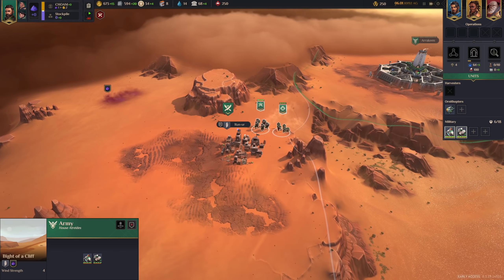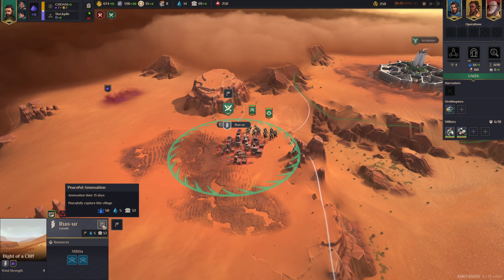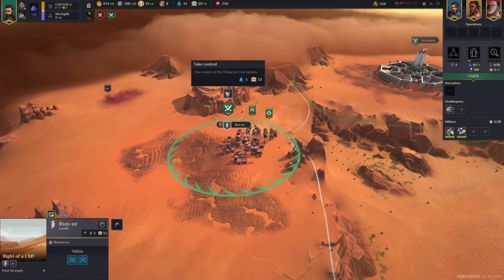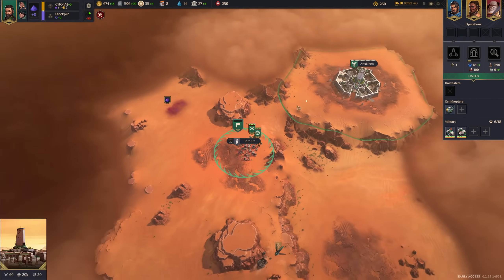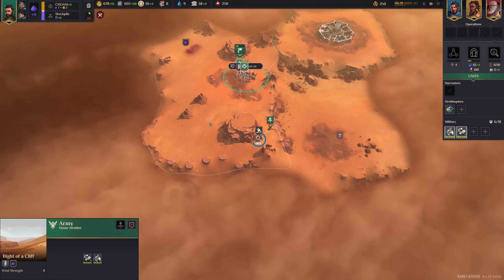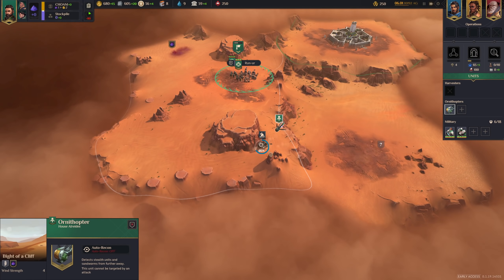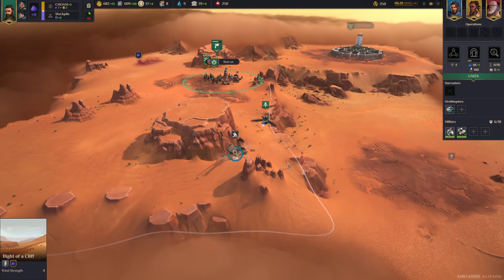Annexing the village will cost us authority regardless of which method you use — peaceful annexation costs authority, and taking control the regular way also costs authority, in the same amount. In this case it's 32, and also 5 water. This will be quite a bit faster than annexing it peacefully, and then we'll be able to start gathering Spice right away.